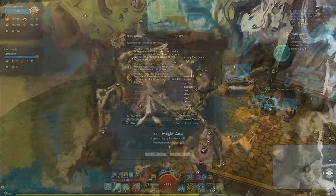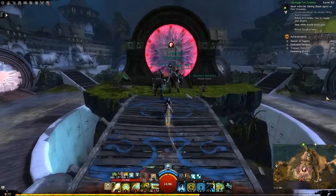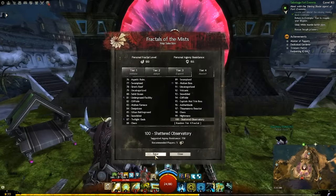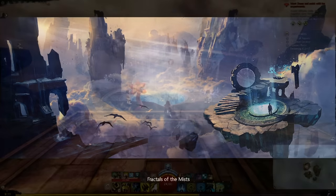To enter the fractal lobby, go to Lion's Arch and go to this location. Step through the large red portal and you will get a map selection pop-up. For the moment, just click enter at the bottom to step into the Fractals of the Mist, which is basically the lobby for the fractal room. You'll see a cinematic if you haven't been here before.